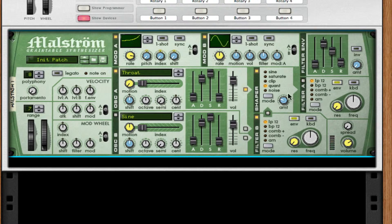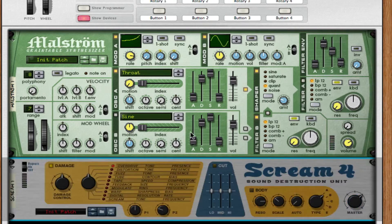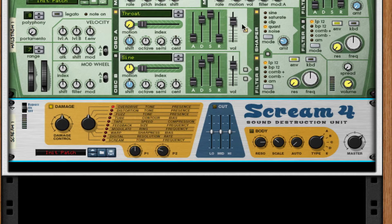I also take off filter A so it can breathe more. Throw on a Scream 4 — that's basically the sound we've given our synth. Take the damage down to about 39, set it to a tube type, turn up P1 all the way, and set P2 to about 90.